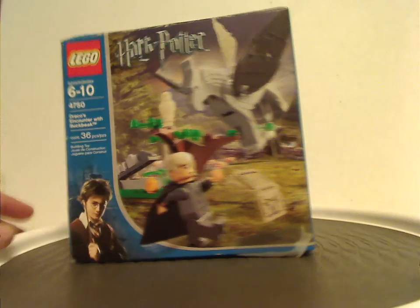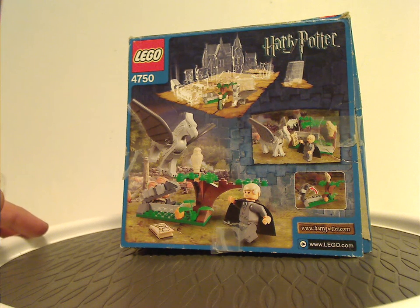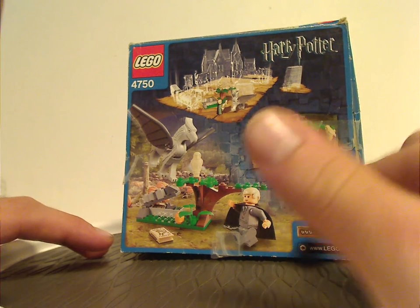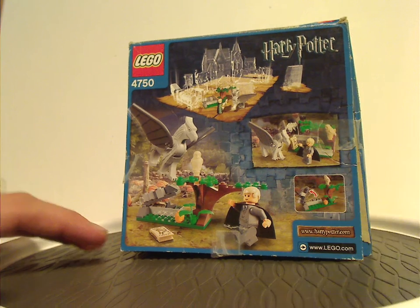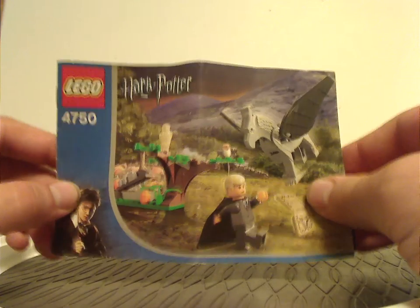Flip to the back of the box and you see a couple more views of the set, the main feature of it, and also a clear view of the Marauder's Map, of course. And now onto the manual, which has the same picture as on the front of the box.